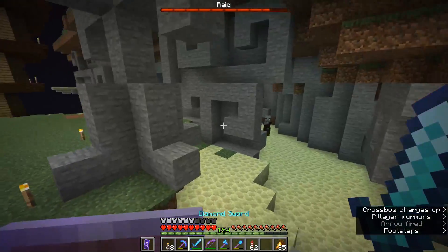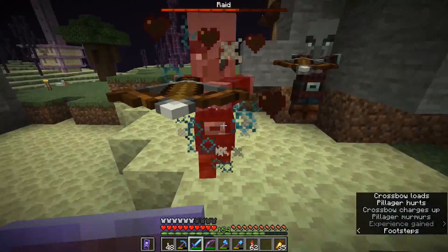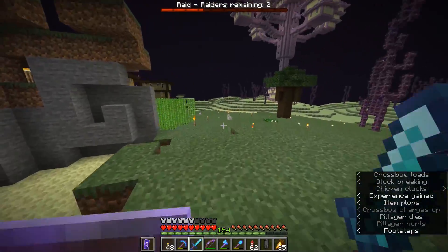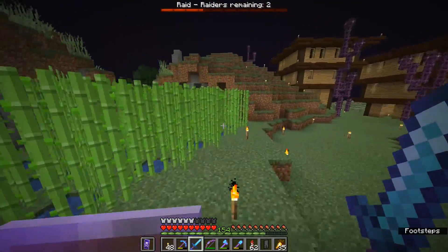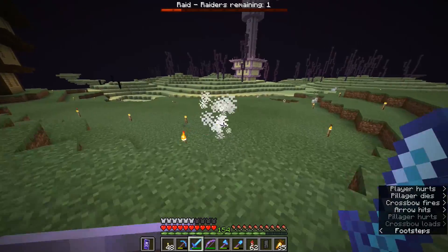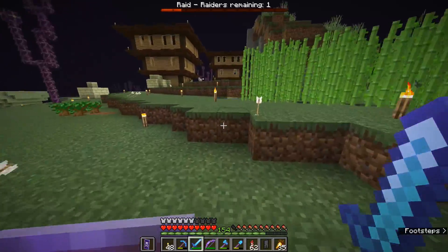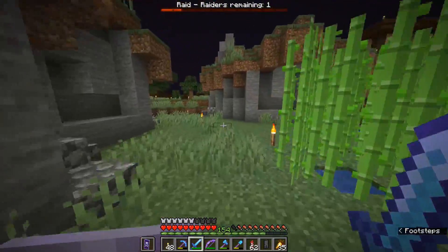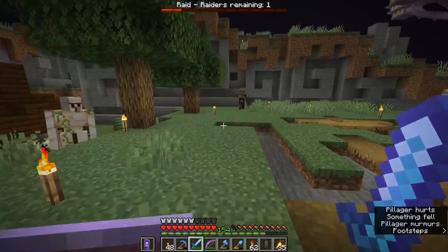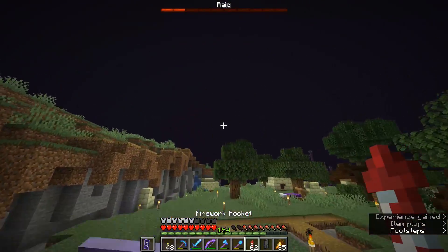Let's position ourselves up on top of this terrain and see where the first wave of raiders is going to come from. They've spawned right near the outskirts of the village and I should be able to snipe them from up here. These guys aren't really tracking towards the villagers, which is good news, because the only real fail condition for a raid is if the villagers end up getting killed. There's one of them hiding in the sugar cane like a ninja — there we go. Wave one down!